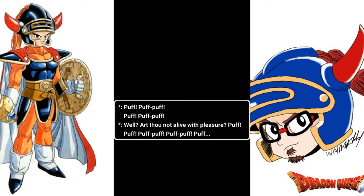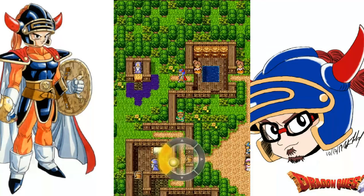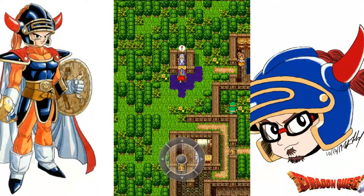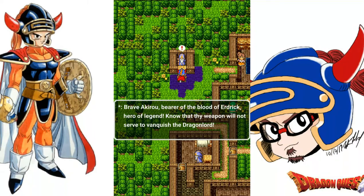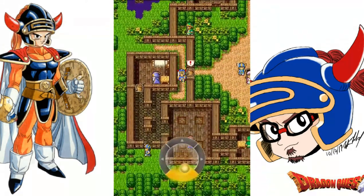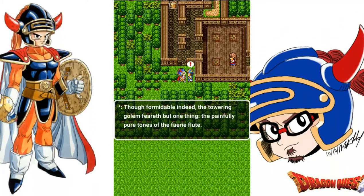They don't really explain what a puff puff is, but it's not that hard to figure out. The best rendition is of course Dragon Quest 8 — I won't explain it, but if you've played the game you know what I'm talking about. This guy here knows where the Blood of Erdrick is, but apparently no one else does. We don't have the weapons to defeat the Dragon Lord yet, and we don't have access to keys, so I'll have to come back and talk to that guy later.